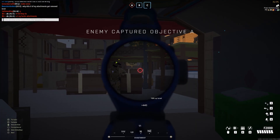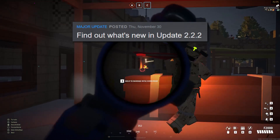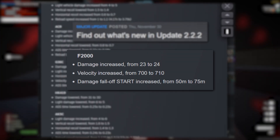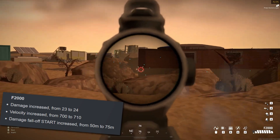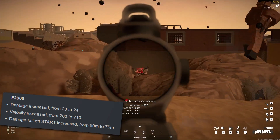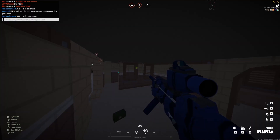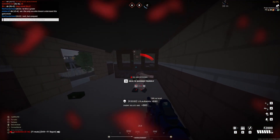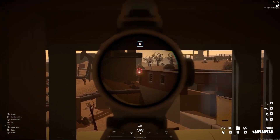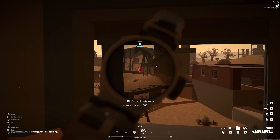Hang on — what? I just got done recording this video! So in the middle of editing, along with a bunch of other assault rifle changes, they buffed the F2000. It now does 24 damage and its fall-off starts at 75 meters. In short, it's better — noticeably better — but not nearly by enough to make me want to rewrite this video. So as of update 2.2.3, my feelings on the F2000 remain unchanged.